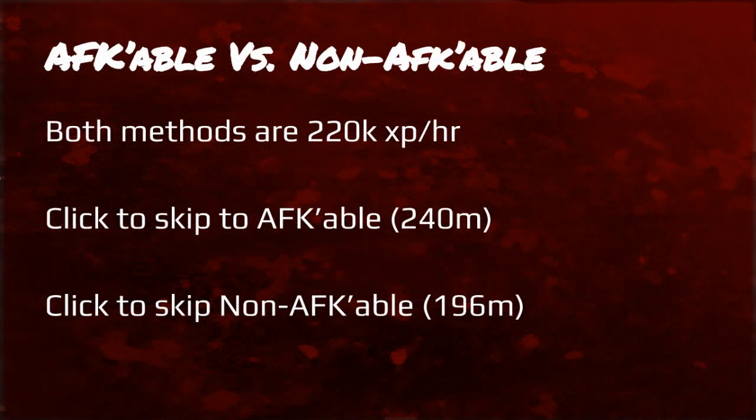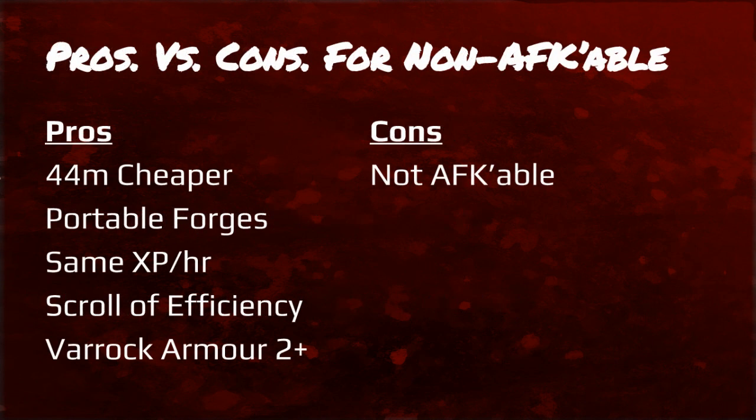Here's where it splits up again — you have either the AFK-able versus the non-AFK-able method. Both methods are 220k XP per hour, just one is cheaper than the other. I suggest doing the non-AFK-able way. The pros are that it's 44 mil cheaper, you can use portable forges which increase your XP per hour and save money, and you also have the scroll of efficiency and Varrock armor to increase XP per hour even more. The only con is that it's not AFK-able — but 44 mil cheaper, why not?